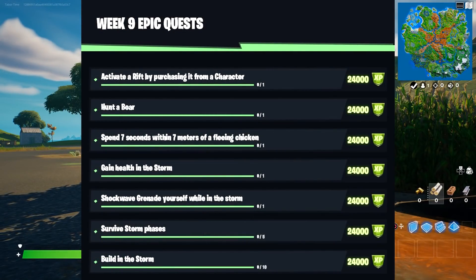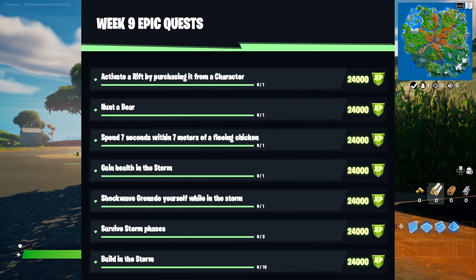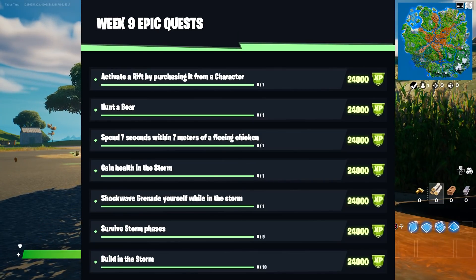Welcome to my week 9 epic quest challenge guide. Most of the challenges this week are pretty easy. The hardest one, which isn't even hard at all, says activate a rift by purchasing it from a character.